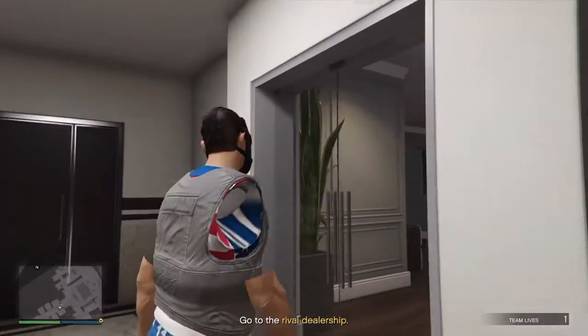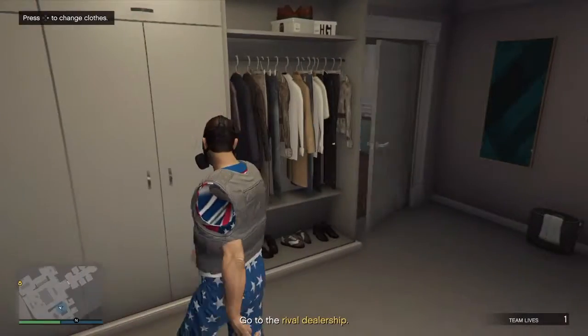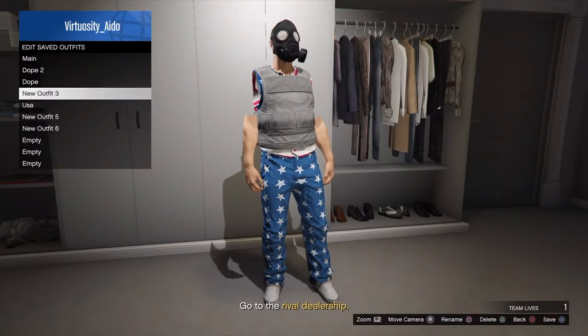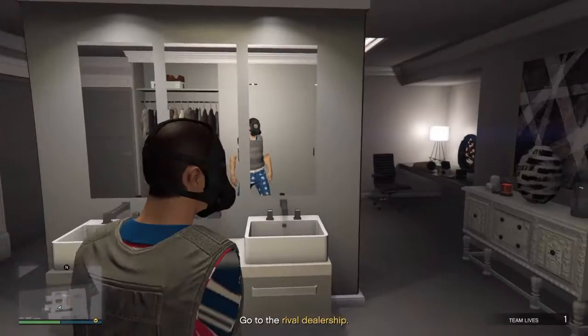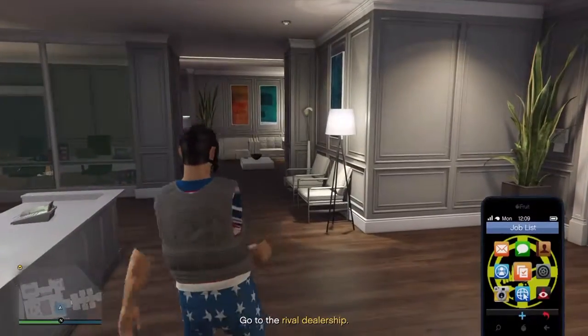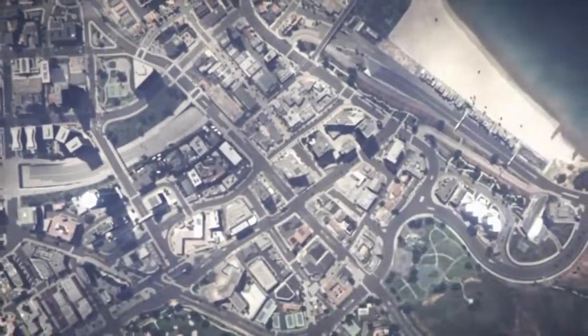So once you have the invisible arms, I'm in here so I could go in here and save it. Sometimes it doesn't work, so I would prefer going to the ammunition store, but I'll just do it there. Since I have it, I saved it — I'll quit and next I'll show you how to get the hat and the mask.